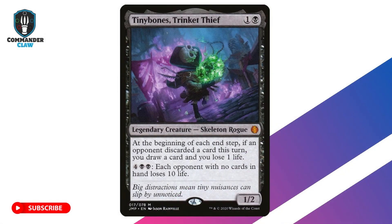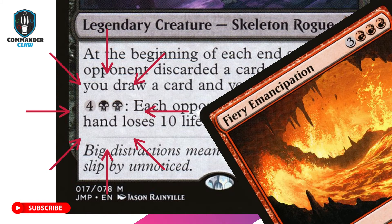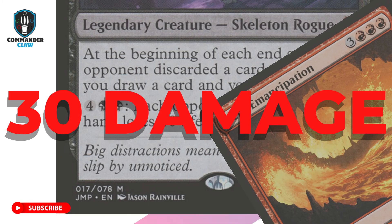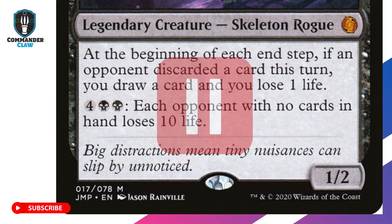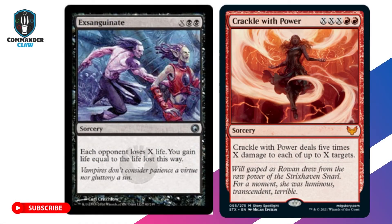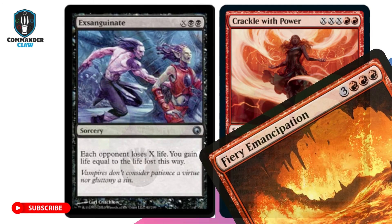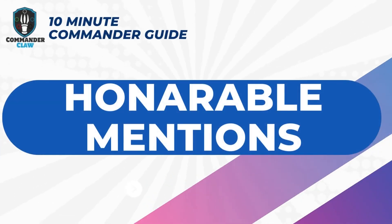Now it's time to win with your Hidden Commander. Tinybones is a powerful draw engine and game finisher for a low CMC of 2. You'll be eager to activate his Drain Life ability for only 6 mana when your opponents have no cards in their hands. Tinybones doesn't tap to activate this. Now imagine Fiery Emancipation is in play — that will trigger 30 damage each time his Drain Life ability is activated. Opponents who thought they were safe with high life totals can be sent to the loser column quickly. Insanguinate and Crackle with Power are two popular game-ending X-spells. They are affordable too, and if you stay true to the discard strategy, you should be able to cast these X-spells and Fiery Emancipation confidently.